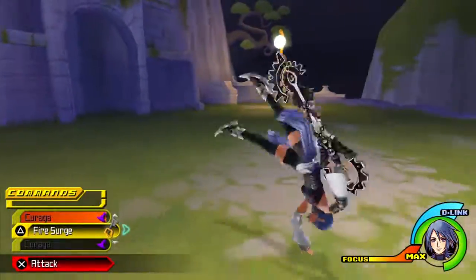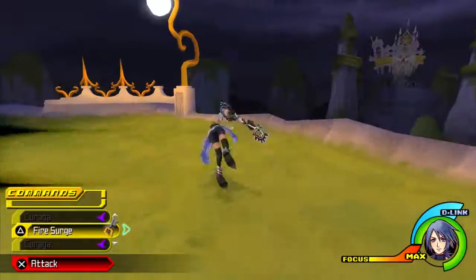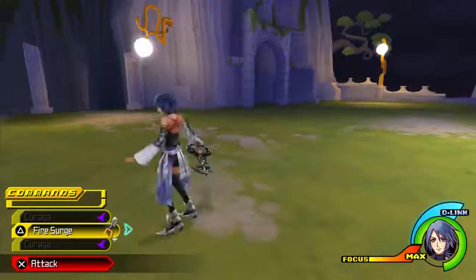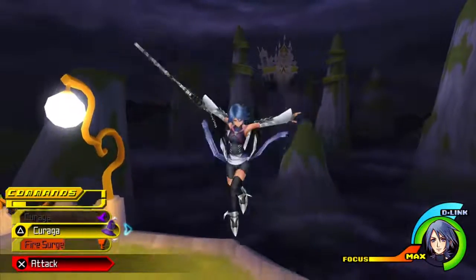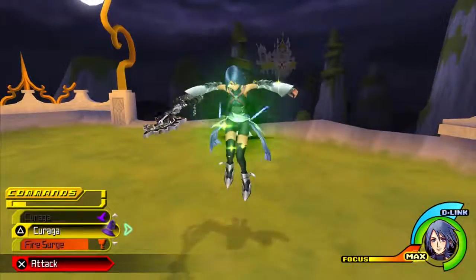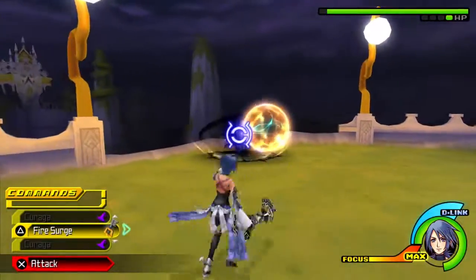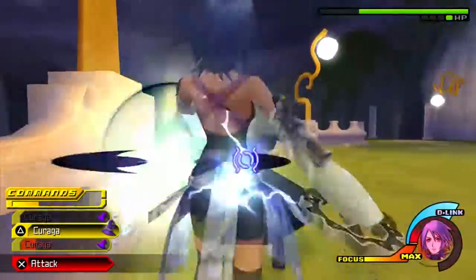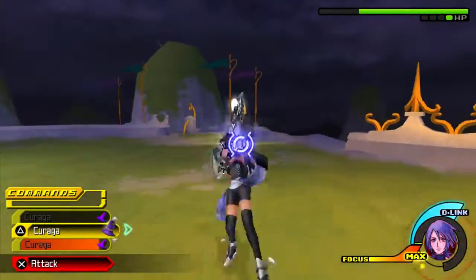No Name has very high defense, so you do want to be at a significant level so the battle doesn't take forever. People have fought this guy at level one, and actually that's a valid point — in this game you don't learn abilities by leveling up, you learn them by melding. So you can do a level one run and still have Second Chance and Once More by melding a command.